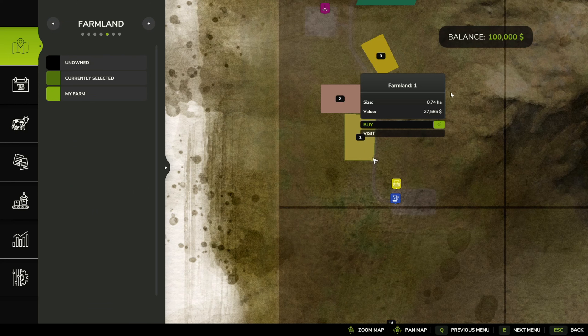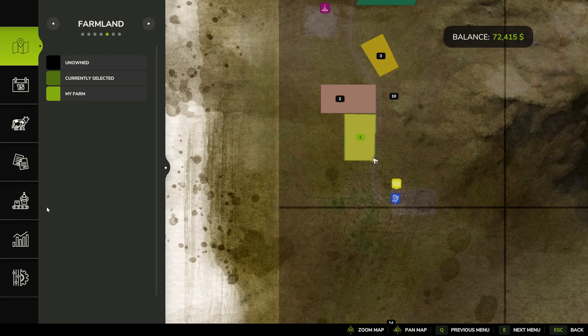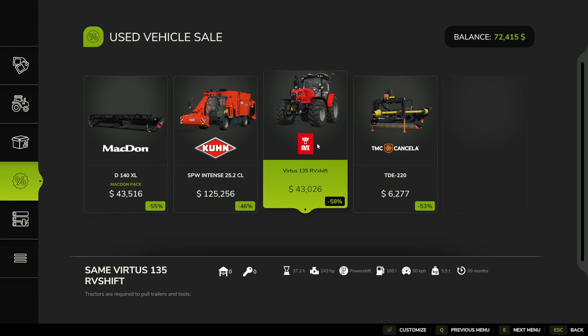I think it would be a good move to buy that straight off. Let me navigate there — that plot is only $27,000. When you've already got $100,000 that's still a reasonable amount of money. And I buy that — there we go, we have our very first plot of land!